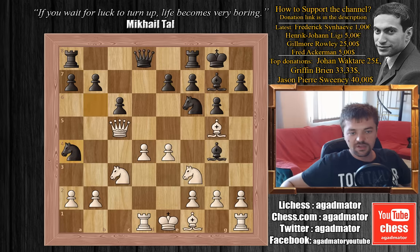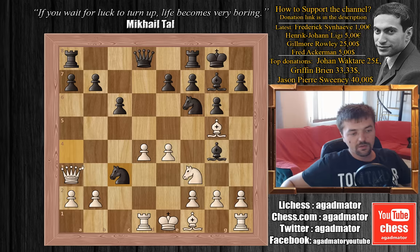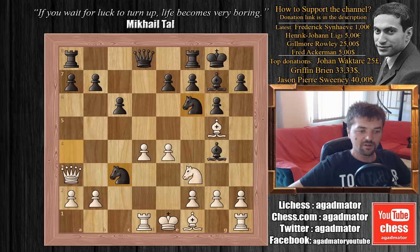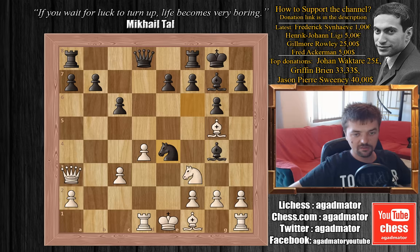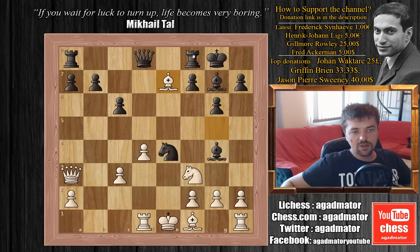So after knight to a4, Donald Byron doesn't capture the knight — he plays queen to a3. Now Fischer plays knight captures on c3. The queen can't recapture because knight captures on e4 would again be a double attack on the queen and the bishop on g5. So Byron plays bishop captures on c3, and now Fischer plays knight captures on e4 attacking that bishop on g5. But white can still capture the pawn on e7, which Byron does — bishop captures on e7 — and it seems like he's winning the exchange.